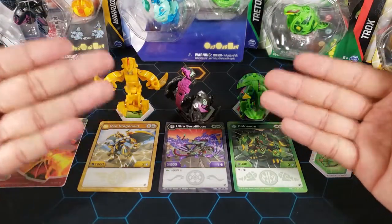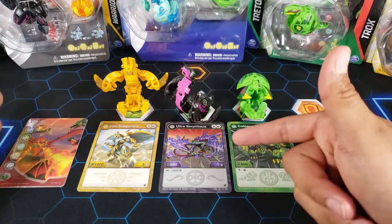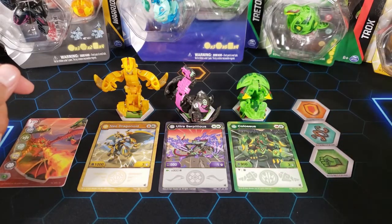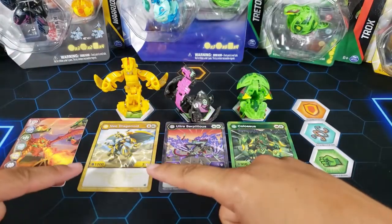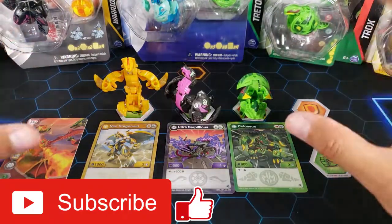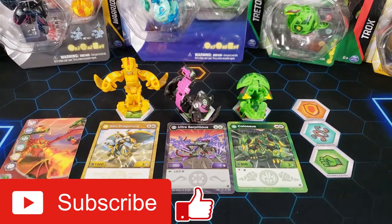That's it for this Darkest Serpilius Ultra starter pack opening! I really like it — Serpilius Ultra can probably fit into a green fist deck which is pretty strong. Ventus Colossus has 900B power and a good core lineup, and the Hourless Bakugan with 1000B power is exciting, especially if you can borrow a Magic Shield. Let me know in the comments which of the three is your favorite. Hit the like button, subscribe, and stay tuned for more Bakugan openings — thanks for watching, peace out!